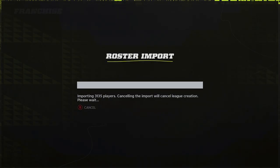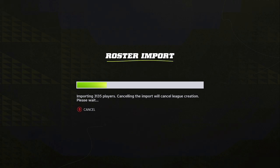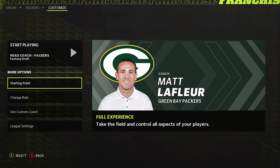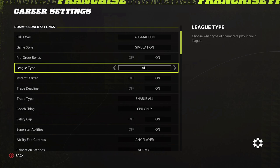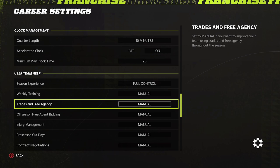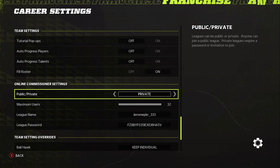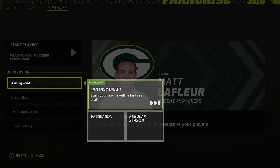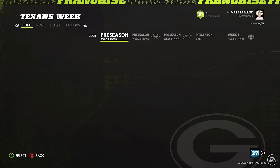To start the actual fantasy draft, go to franchise. You've got to go to active roster and import it officially. You got to make sure you choose custom. Do the exact thing I just did — choose whatever team. I'm a Packers fan so I go to the Packers. The biggest thing you got to do is choose the starting point as fantasy draft.